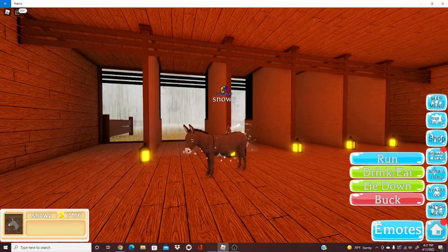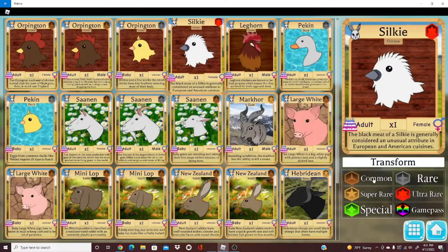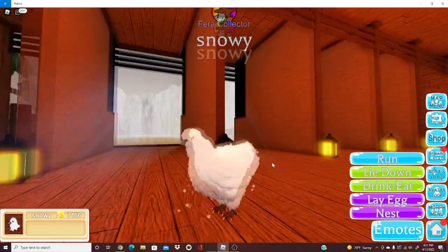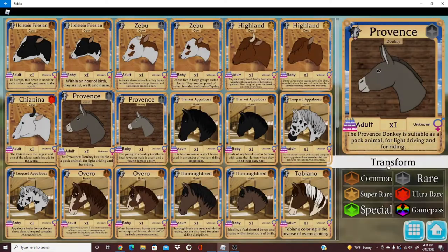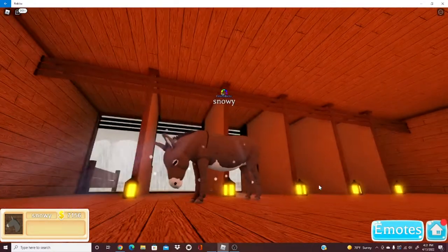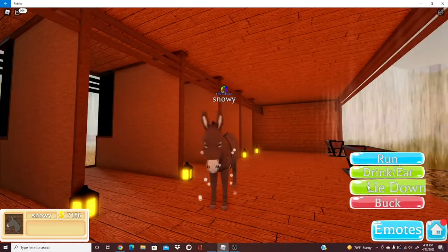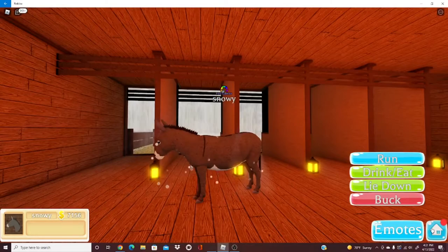One thing I'm very disappointed about is this ultra rare right here — the silky chicken. It has no animations or anything, just lie down. I think it looks awesome but a whole part of enjoying these animals is the animations and how cool they look. I still really like the silky chicken, but there just isn't enough. Now the mule is pretty much just a donkey but bigger — drink/eat, lie down, then buck. Nothing too exciting.